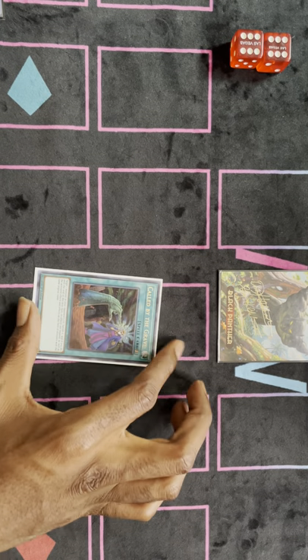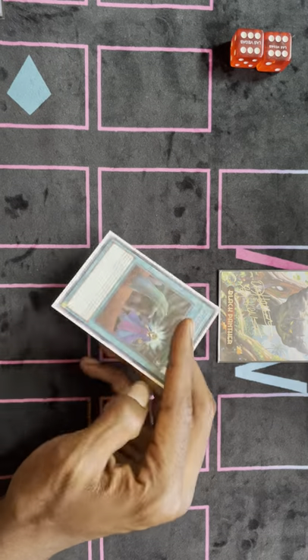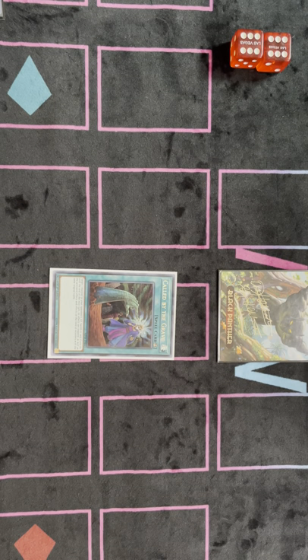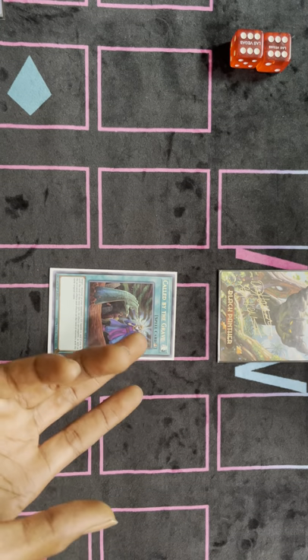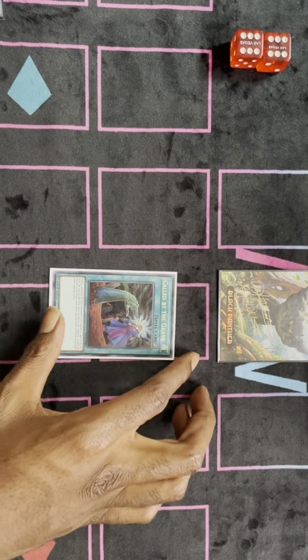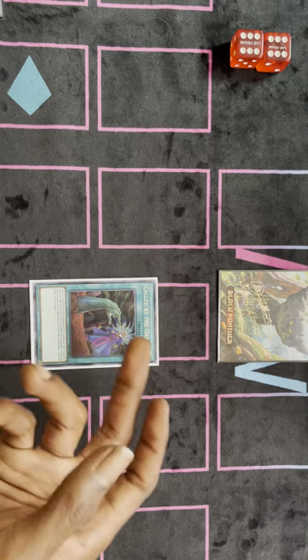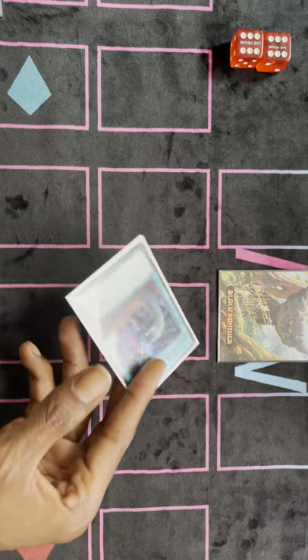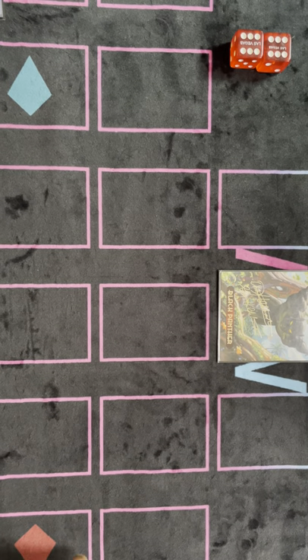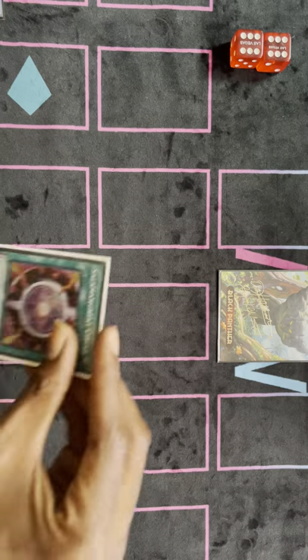Call By is probably the worst card in my main deck for sure. The only hand trap this deck ever loses to is Nibiru. If I can't Call By Nibiru, I'm not really doing anything. I'm pretty much at that point just using Call By as a spell trap I can use going second. I usually keep it in my deck for more Striker players — I plan on hitting more Raigeki Break with it than hand traps. And then we play the Salomon Great cards: one Circle, one Sanctuary, and three Will.